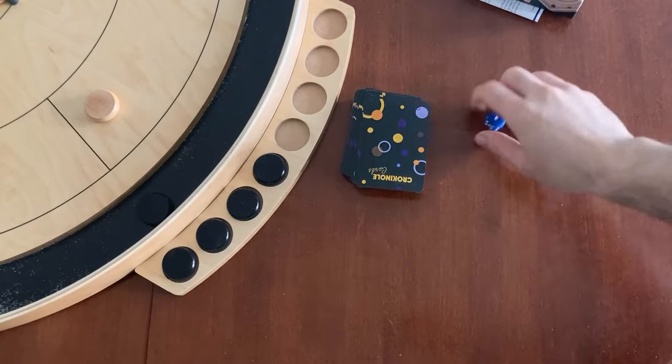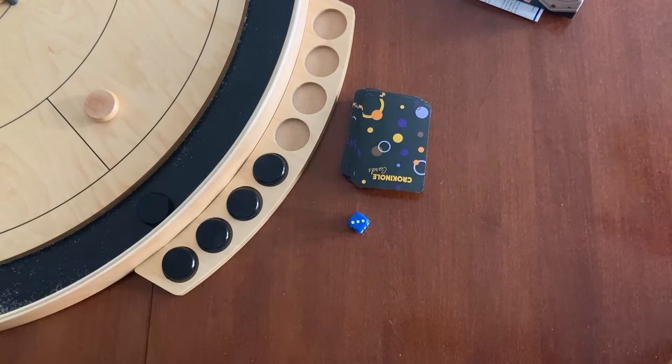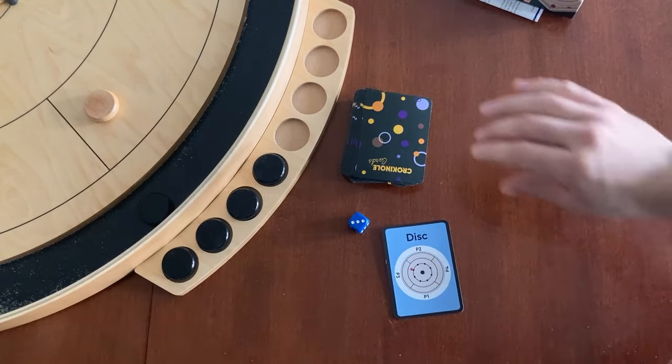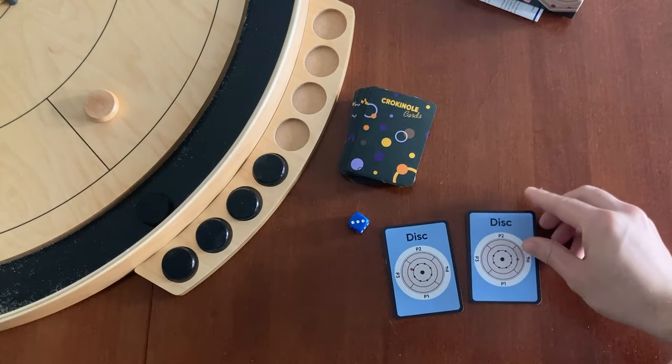So not going great for me right now, but let's roll and see what I get. Three at level one is two cards. Okay. Resetting back to four discs on the board. Hopefully. Okay. One on the outside. That could work to our advantage with that outside disc already. And one on the other side.